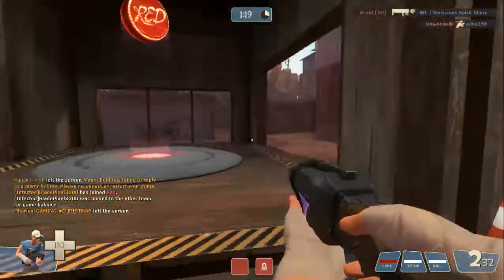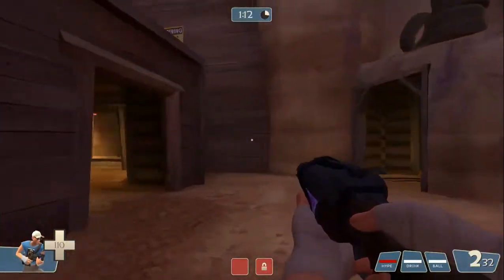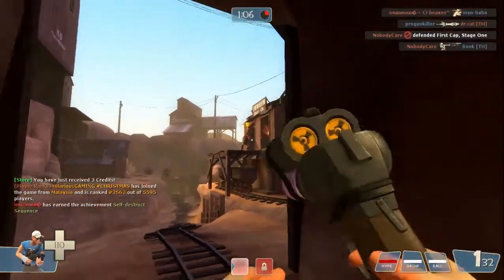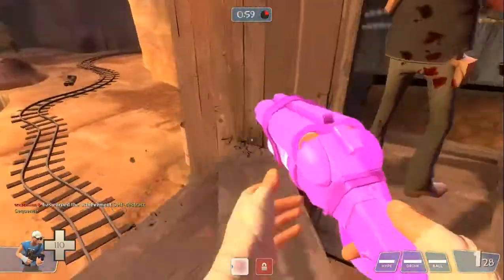It depends on your playstyle. Right now I'm running it, and you can see the hype build-up bar at the bottom right-hand corner. You can see that my hype bar is full. All I have to do now — I can't reach that sniper — so right-click and you can fly.